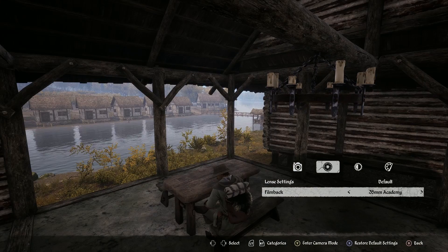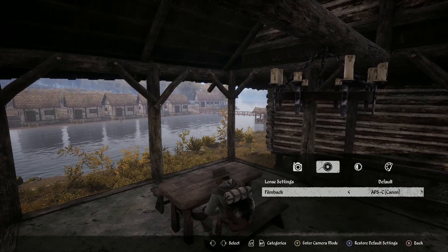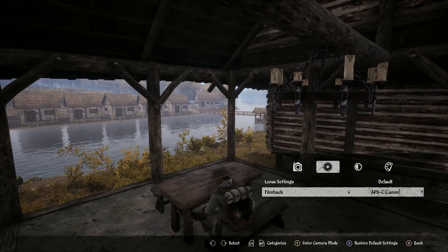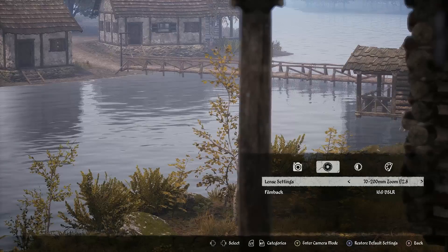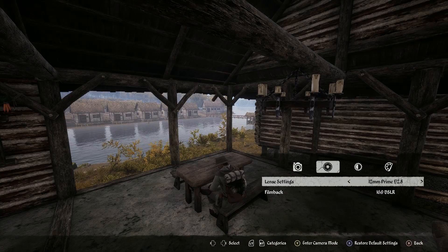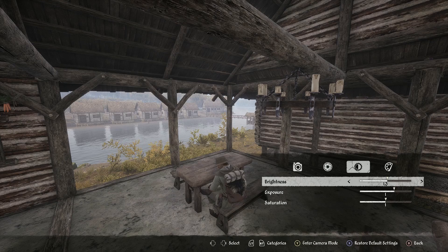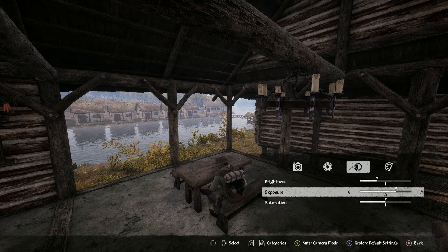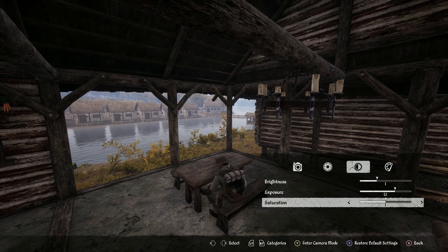Even the film back will change how it looks. Oh yeah, look at the wild lens action — you can make it look like you've got a DSLR camera with various zooms and everything. The creativity that people are going to have with this is insane. You can adjust brightness for a night shot, adjust contrast and exposure and stuff. Very, very cool.